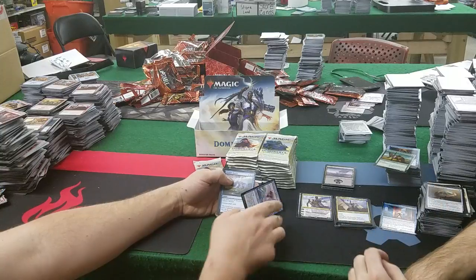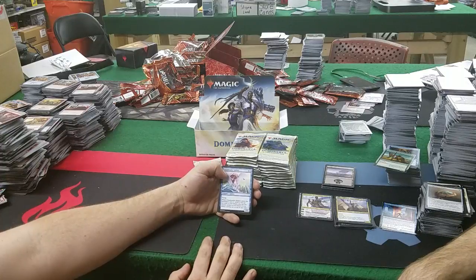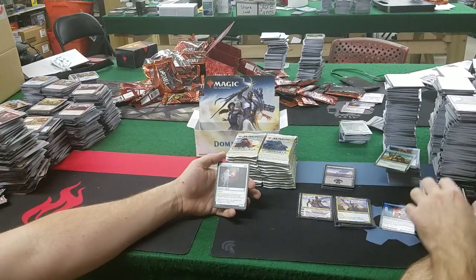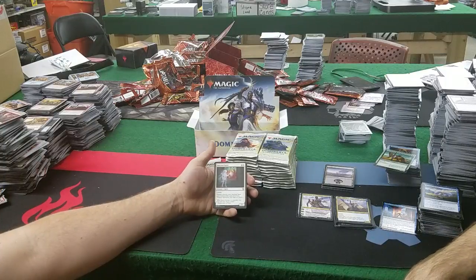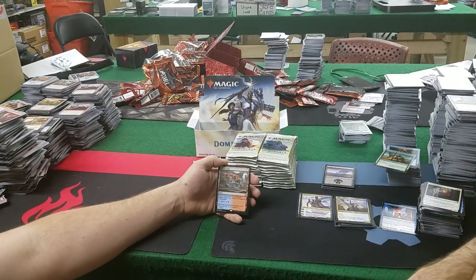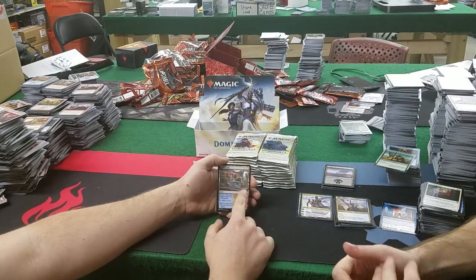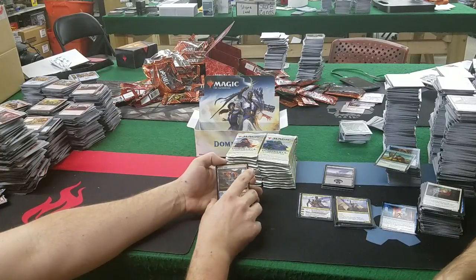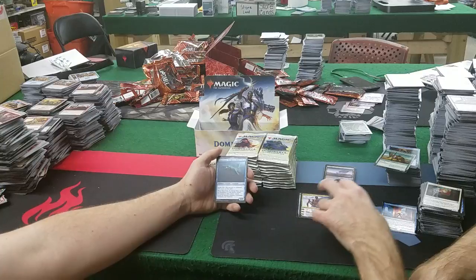Cloud Reader Sphinx: 4 and a blue for a 3/4 flyer — when it enters, scry 2. Another Wizard's Retort. Sanctum Spirit: 4 mana, 3/2 lifelinker — discard a historic card, it gains indestructible until end of turn. Sulphur Falls: enters tapped unless you control an island or a mountain. Nice to have the Innistrad dual lands back — about five dollars right now.